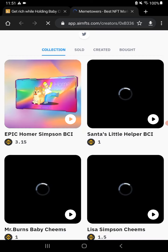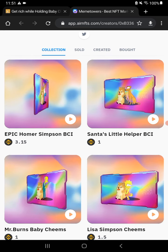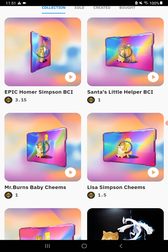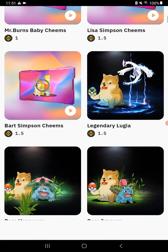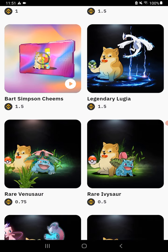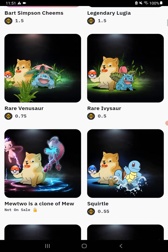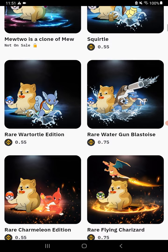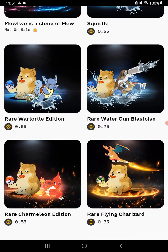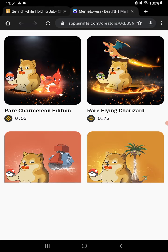You can see they've got an epic Homer Simpson, Santa's Little Helper — they're all different prices. They start a lot lower than these ones; these are like the premium ones near the top. They have quite a few — it just takes a while to load up, at least on my lousy internet connection today. You can see Squirtle at 0.55. They have a whole bunch of different ones — again a Simpsons collection up at the top — and a rare Carmelian edition as well.